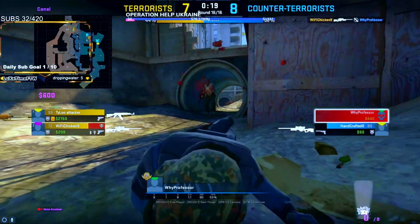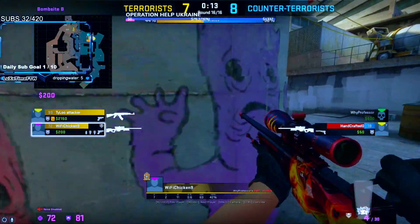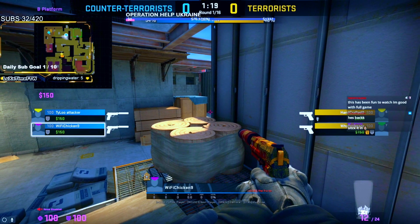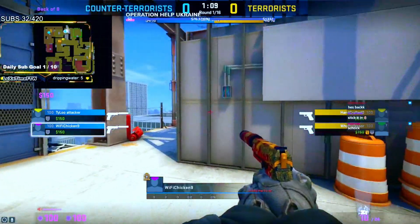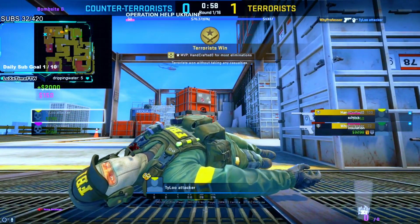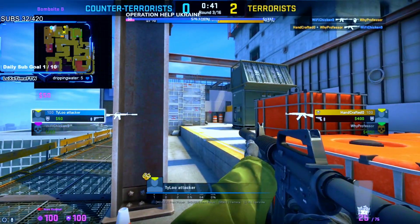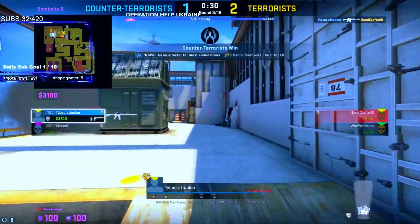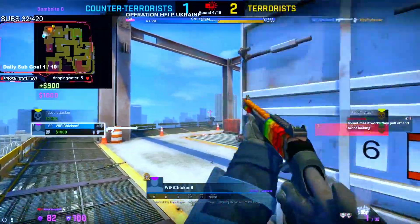Wi-Fi Chicken with the ridiculous OP headshot and he got another one! Why would you pull your knife out Attacker — maybe trying to cut off the right side? Wi-Fi Chicken with the no-scope! This is why he's called Wi-Fi Chicken. Attacker and Wi-Fi brought it to overtime. Wi-Fi Chicken is posted up behind those coils of — not insulin — insulation. It's all on Chicken to bring it down to a 1v1. Good shots Professor — first shot will be key, but it's going to be Attacker with the Victor.